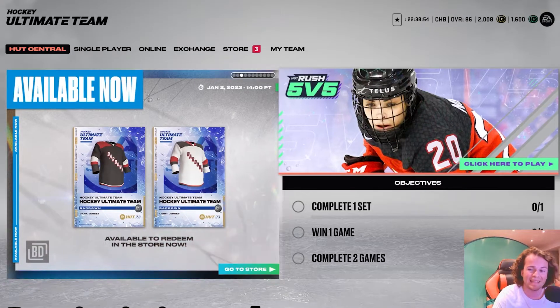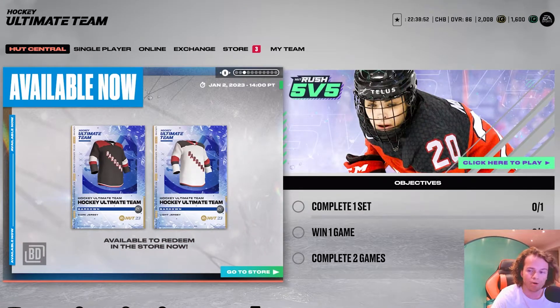There's also a free pack in the shop that just comes with two bar down jerseys and a helmet and an away one. So that's pretty cool, I guess.